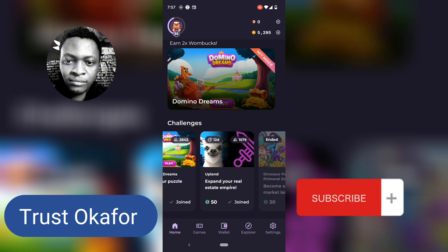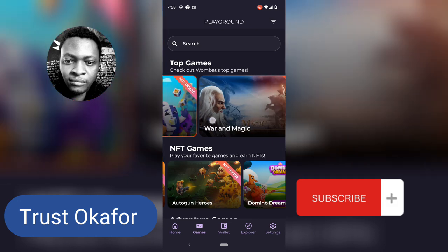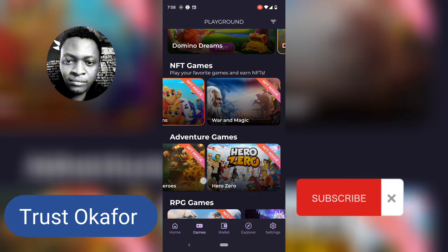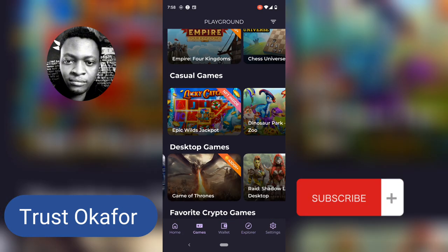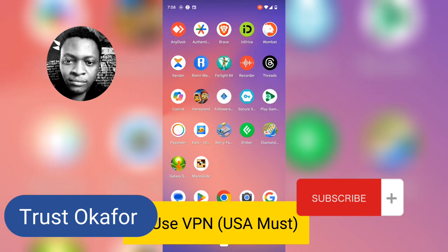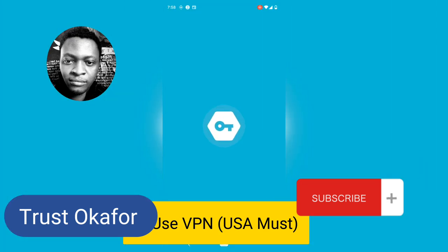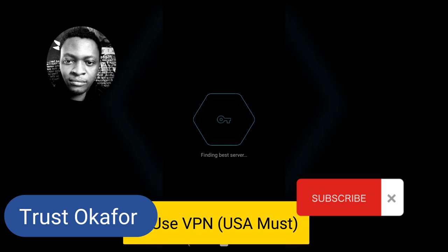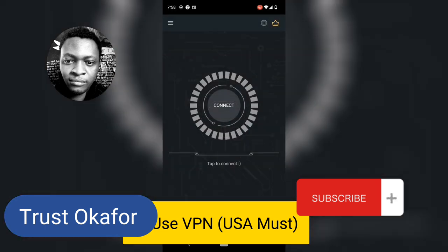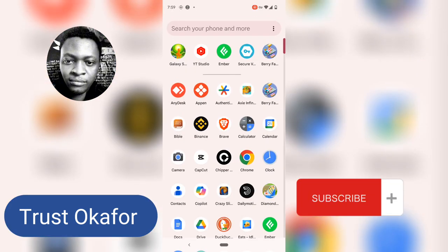The next one is very important — I don't say this a lot and this is actually the secret of the video. If you are playing Wombat, pay attention to the games section. You can see there are very few games showing — the reason is because I'm actually in Nigeria. What if we make use of a VPN? The point I'm trying to make is: if you use a VPN, you actually earn more. Let me show you the trick. I'm going to scroll down to a VPN — this is a free VPN called Secure VPN, you can download it on the Play Store for free. Select United States. I've tried UK, Europe and different countries and they didn't work, but United States shows a lot of games.